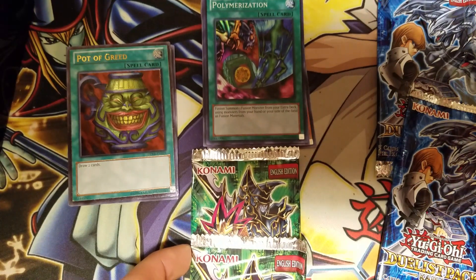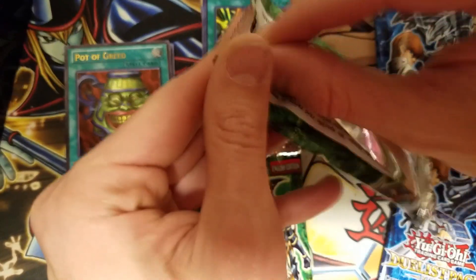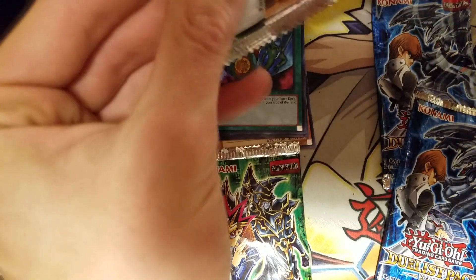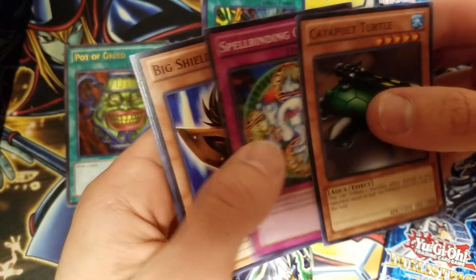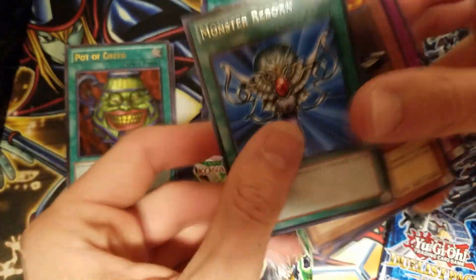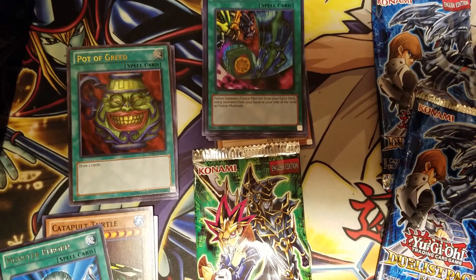Now I know for a fact that these Yugi packs cannot have an ultimate rare in them, so I doubt that's what's going on here. These are probably just going to be regular rares, but no reason not to crack one more open. Let's check it out — catapult turtle, spell Shattering Circle, Big Shield Gardna, Yellow Gadget, and a good rare to get at least — Monster Reborn. That's one of the better rares in the set. I'm still very happy with that Pot of Greed. That's amazing.